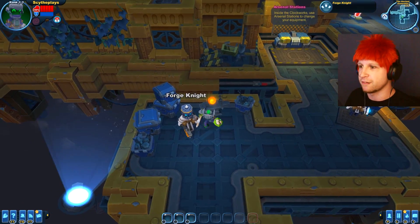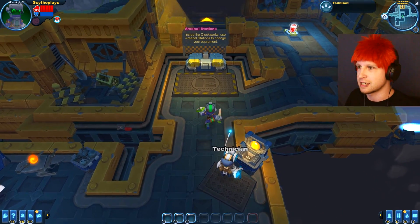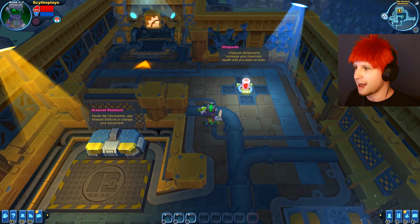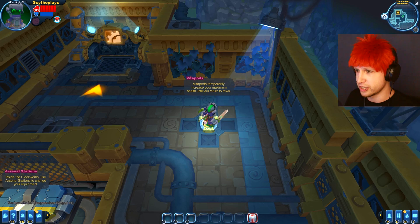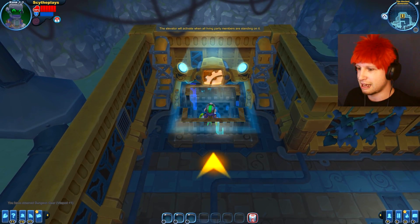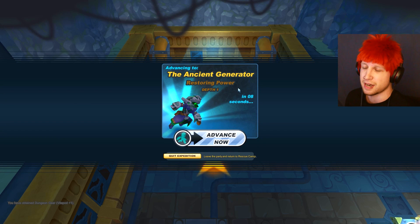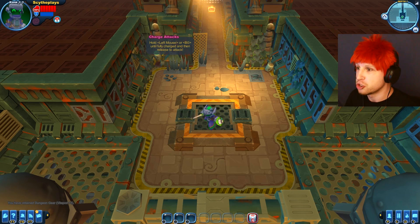This NPC is telling us we could forge up our gear — whatever, doesn't really matter. This guy's telling us we can swap our loadouts. There's a Vitapod thing — vitapods temporarily increase your maximum health until you return to town. I don't really know why that's there — maybe it's a special power-up. Anyway, you'd load this area up with a party, whether it's public or friends only, and everybody could join in. And then — the dungeon!